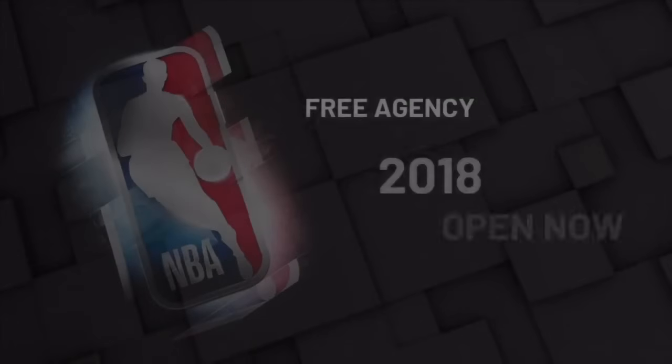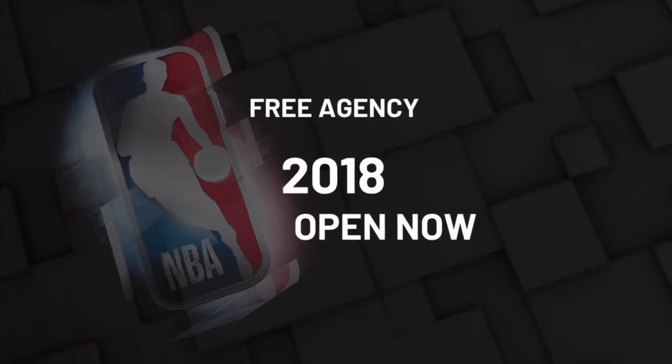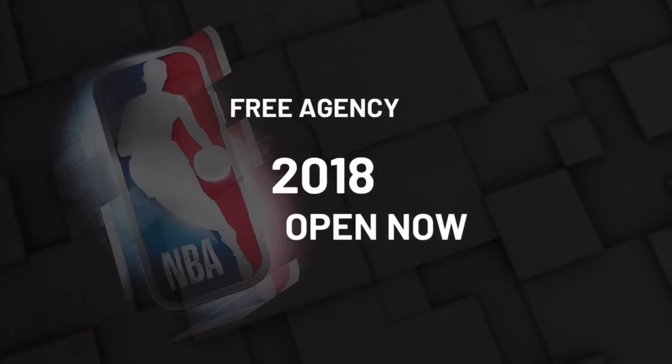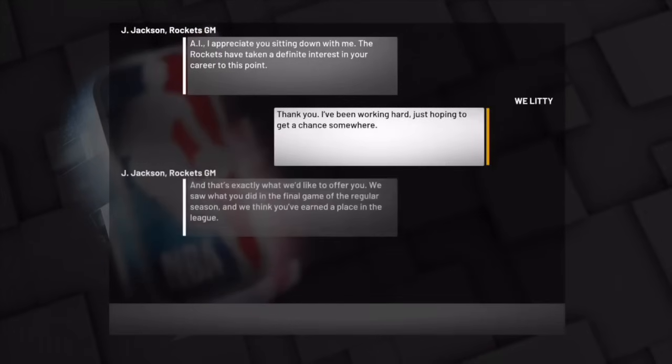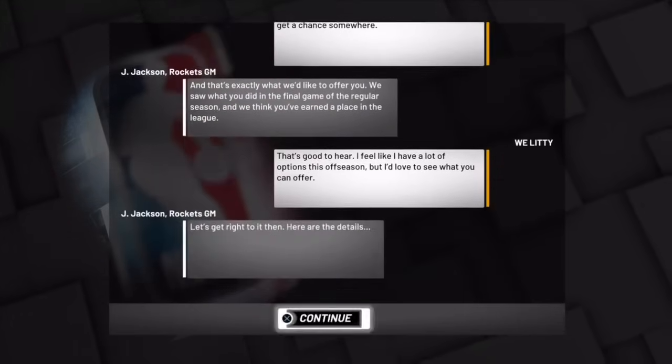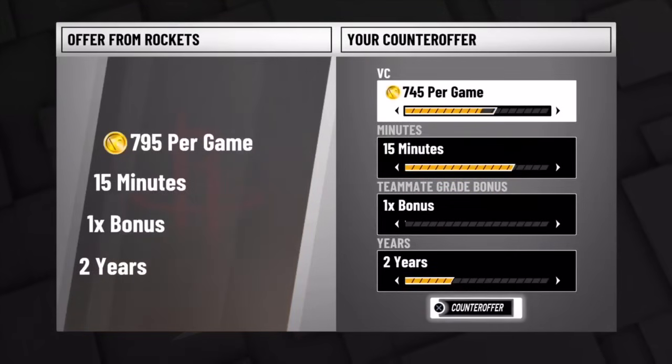Once you're done making your player, you want to skip the prelude — because if you don't skip it, you basically have to make a new player. It takes 40 minutes to do the prelude and you don't want to do that. All you want to do now is pick the Houston Rockets.